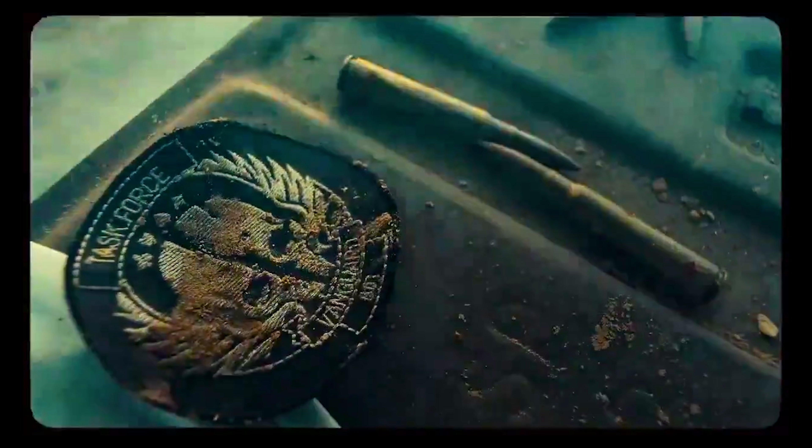The final thing we're able to see in this teaser is a box, and on top of that box is the Task Force Vanguard insignia that we've been seeing from all four of these teasers so far. That box most likely contained a rifle to be used outside of the aircraft, which would make sense considering all the ammo scattered around it.